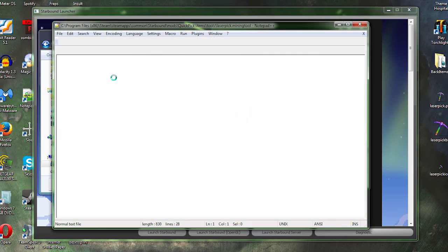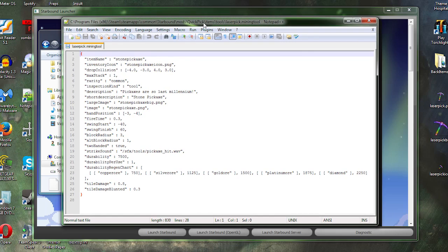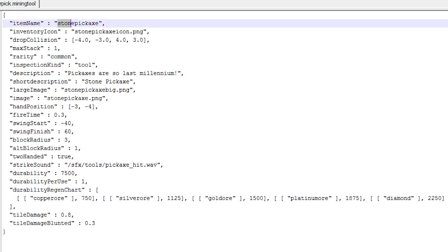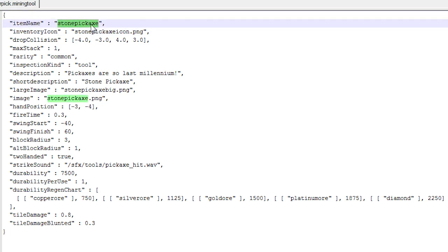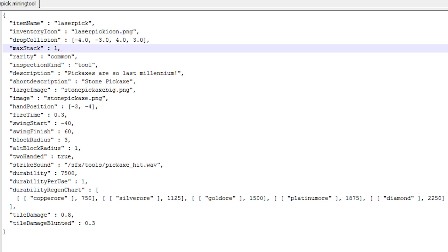Now we're going to rename the file — change 'stone pickaxe' to 'laser pick', so it becomes 'laser pick.miningtool'. Open that up in Notepad++, which is much easier to use than regular Notepad. We need to change some things: item name is no longer stone pickaxe — it's laser pick. For the icon, we're going to put laser pick. Max stack is one; we don't need to stack this at all.